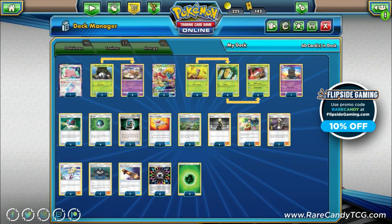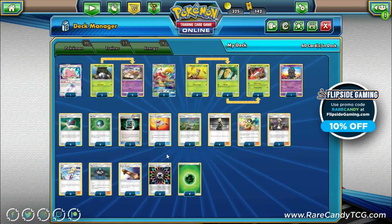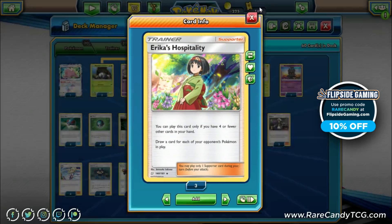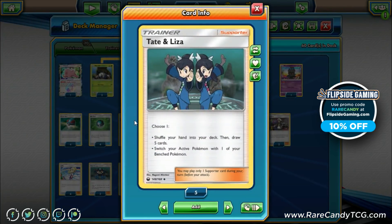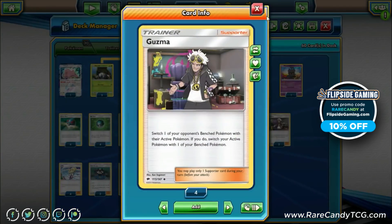Going on to the supporter count — since we aren't playing any Lele, we need more actual physical supporters. We have four Cynthia, four Lillie — pretty standard options — two Erika's Hospitality from Team Up for a strong mid-game draw option, and two copies of Tate and Liza. Tate and Liza is our least favorite supporter but it gives us a shuffle-and-draw-five and the option to switch, which can substitute for a Skateboard sometimes. For attack supporters, just two copies of Guzma — we'd like a third but every turn we're basically digging for Beedrill pieces, so Guzma doesn't get great use most of the time.